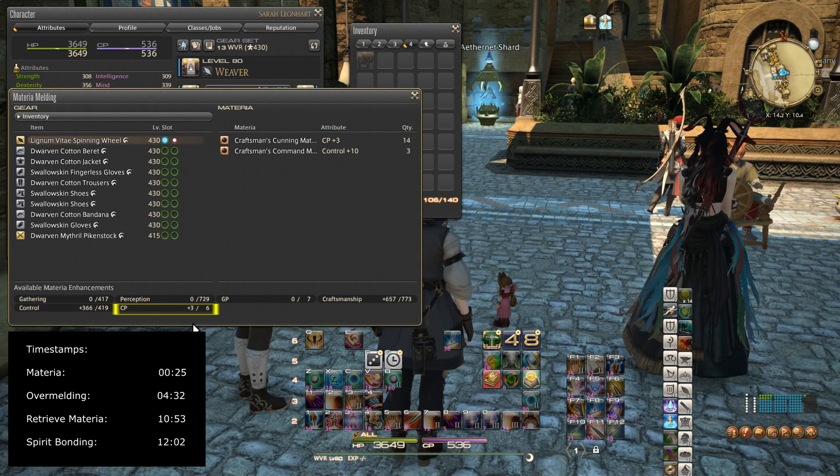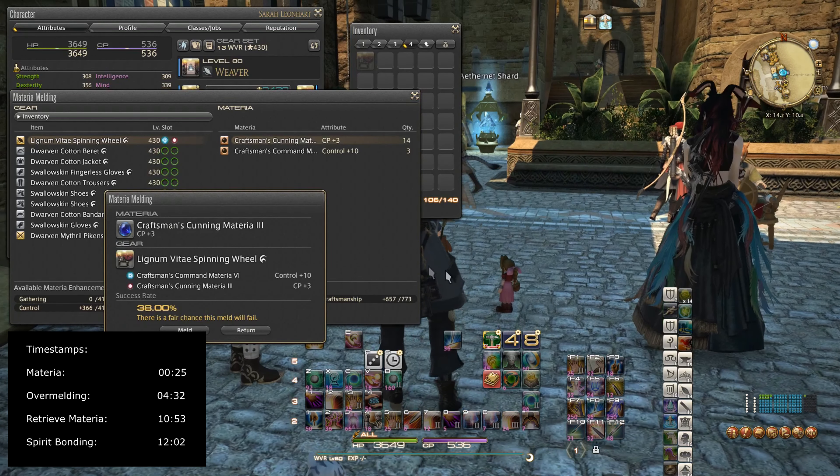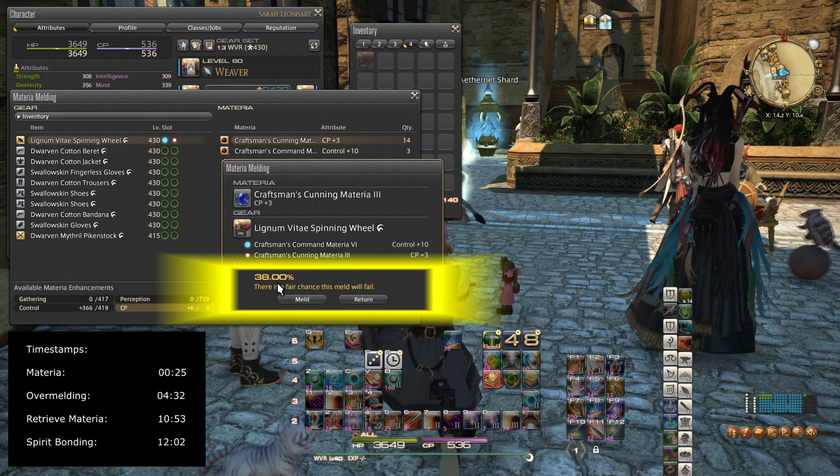I still have room for 3 more CP, and I always want to max my CP out on my weapons. So I'm going to try again. Now I have a 38% chance to fail — that's pretty high. I have quite a large quantity of them in my bag, and these are fairly cheap because they are low level materia, so I'm okay with the risk.